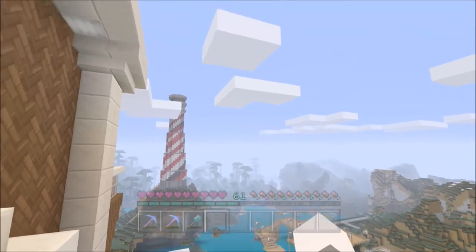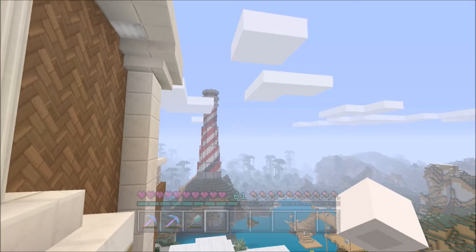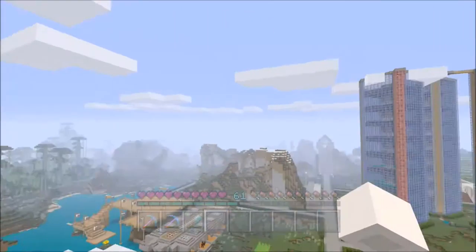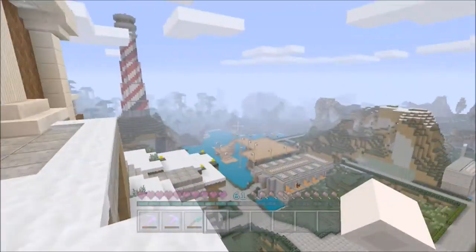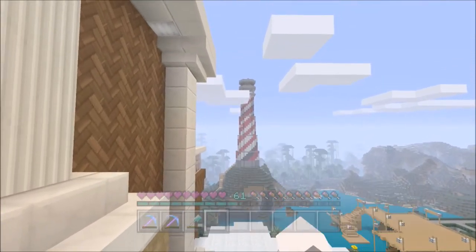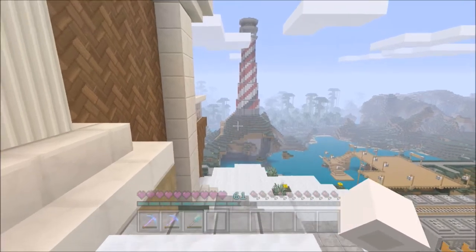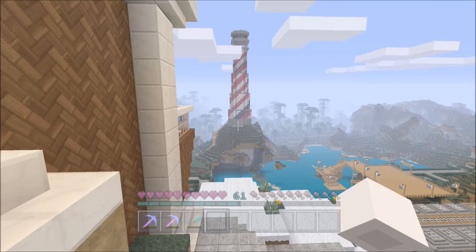We have a brand new build and it is — yes, it is a lighthouse. I kind of hinted to it the last couple of episodes with the sheep over there. We had red and white sheep and also a light gray one, so yeah, there is our lighthouse. As you can see there is a path leading up into it.